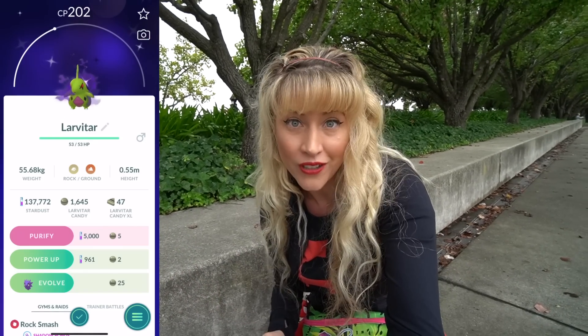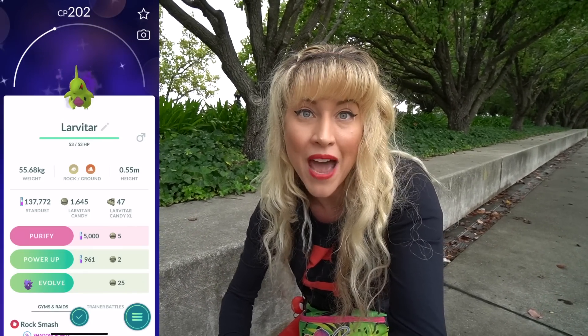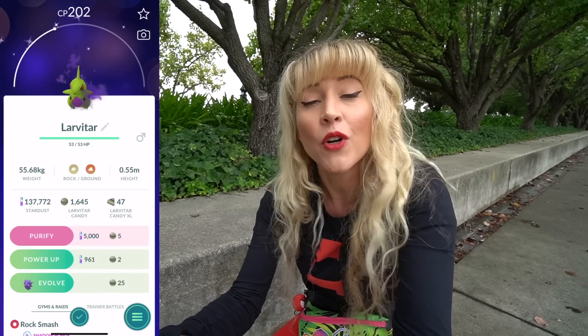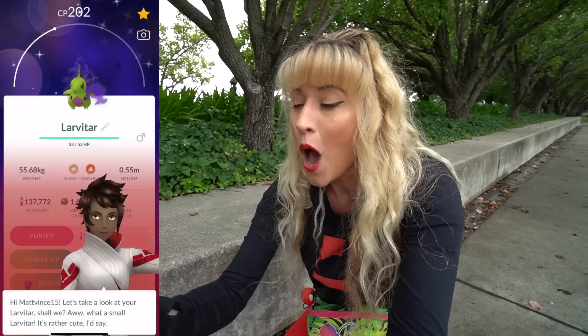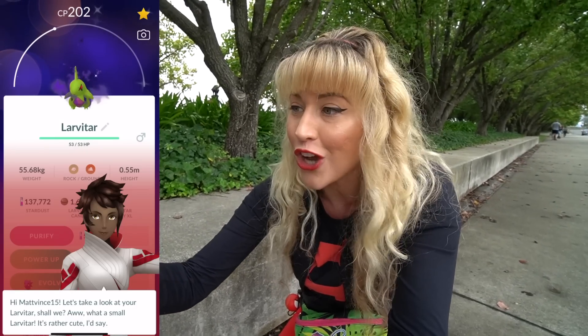First day of the event and the Team Go Rocket leaders are not spawning on the map. You have to wait until they come across in balloons for the new ones. So just be aware of that when you start to play. This is Matt's first Cliff encounter, and just like a boss — shiny Shadow!